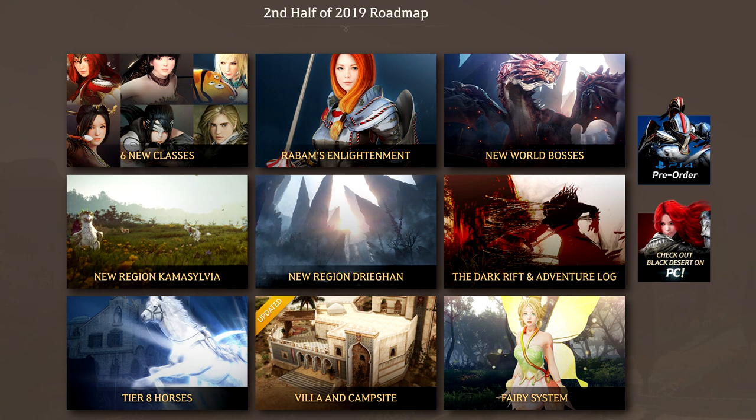Next are new world bosses. I would expect one to two to be introduced with Kamasylvia, then maybe one every month up until Dragan where we'll probably get a bunch more. They've got to spread the content out, so I'd assume they'll try to fill in some of the empty times with world bosses when they don't have new regions. Next is the Dark Rift Adventures Log — this is great for those who love PvP. I would guess it would be introduced between Kamasylvia and Dragan, probably late September.